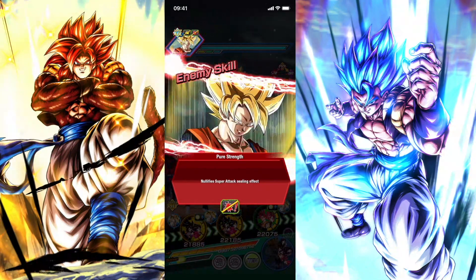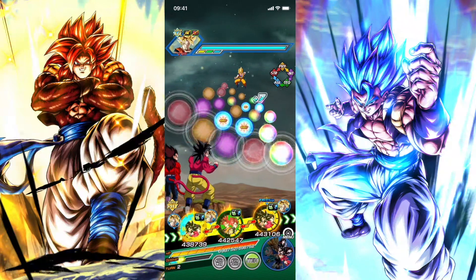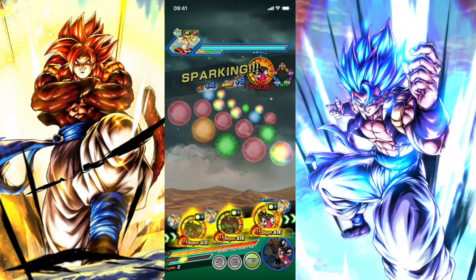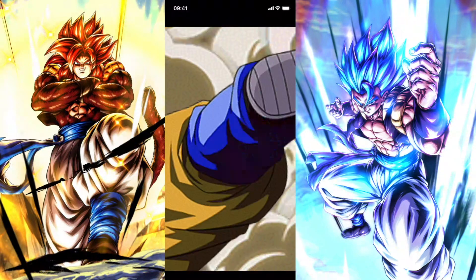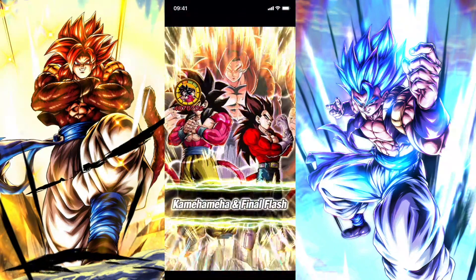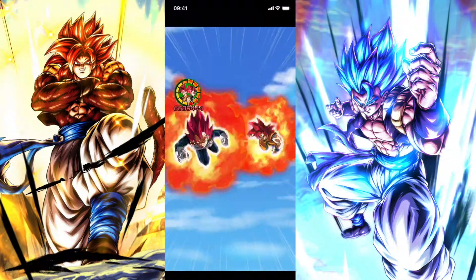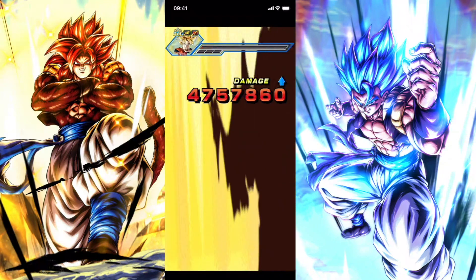Fun fact: the last time I played Dokkan before I came back for the 9th anniversary was when these units came out — so that was a long time ago. I can't wait for them to get their EZA. I'm really, really excited for their EZA. This unit did more than the AGL Goku and Vegeta — they're doing twice as much damage, maybe because they're linked up better.